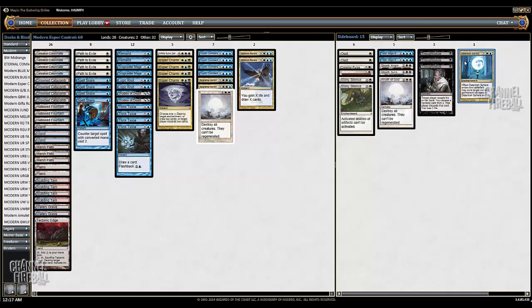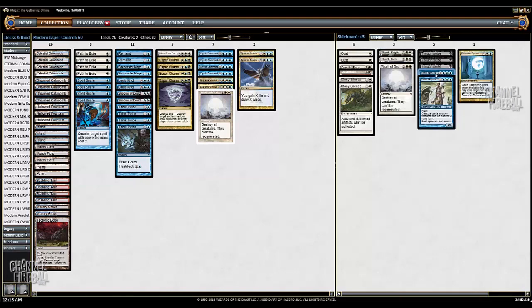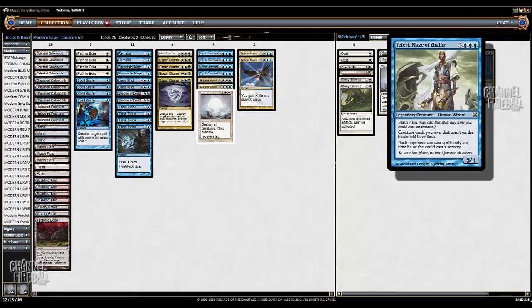Then you have three Thought Scours against control. Detention Sphere is kind of a catch-all — most people are not going to be bringing in artifact or enchantment hate against you. One of the most awesome things about this deck is that you're almost Abrupt Decay proof. All you have are two Snapcaster Mages. So Abrupt Decay does almost nothing, and most Jund decks should be boarding out Abrupt Decay, making Detention Sphere a very reasonable threat against them. It looks like he tested this matchup a lot against Jund. Two Teferis are good against obviously all the blue decks, combo decks, and makes it so you can cast Revelations safely and also Cryptic Commands. And if you manage to sneak Teferi into play with an end-of-turn Revelation, it's really, really hard to lose.